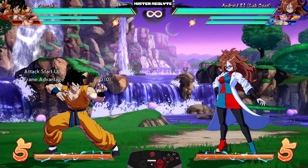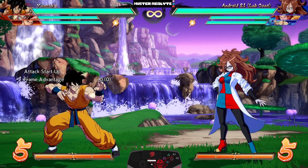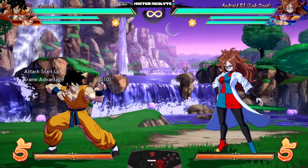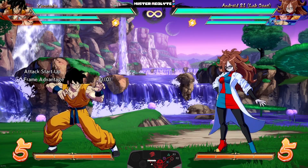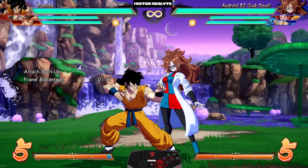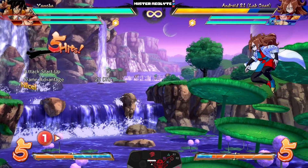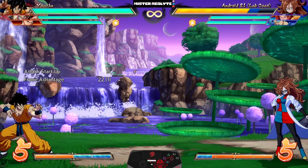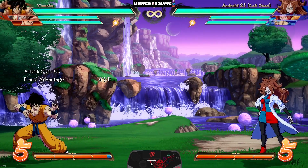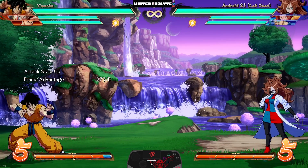Yamcha — most players agreed he had the least effective buffs of the last patch. Putting invincibility on his normals just didn't really pan out. But I'm happy to say this time his changes are the real deal. First, they buffed the untechable time on his air H — meaning they are stunned for longer, opening them up for more air combos. They also buffed his 2S in a very cool way: if you now press 2S, he shoots a slow fireball.